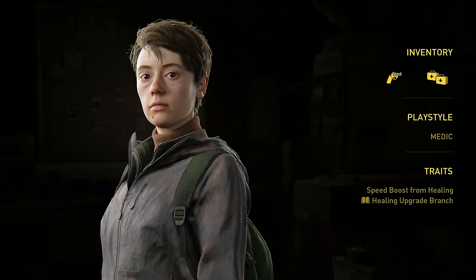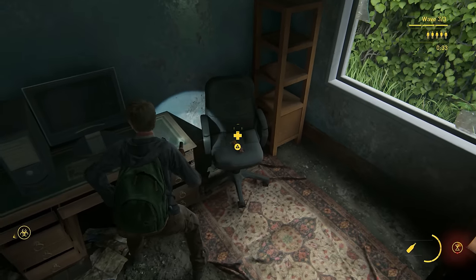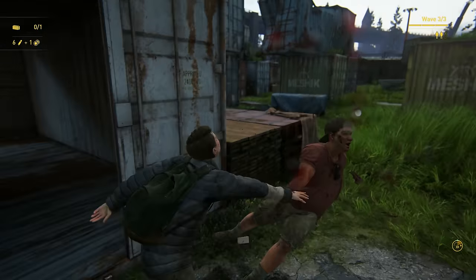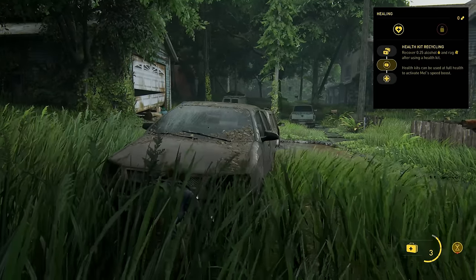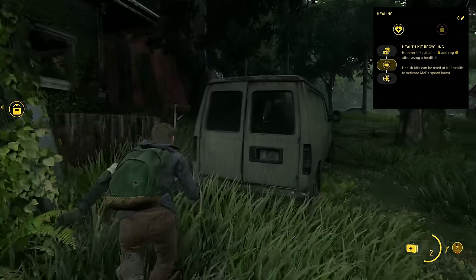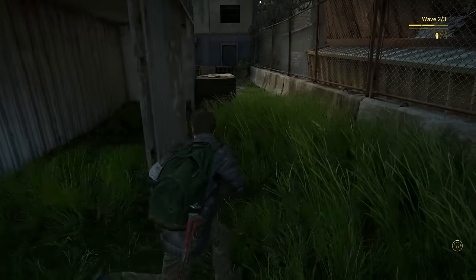Mel is a speedy healer character that loves to not be at full HP. After using a health kit, Mel gets a roughly 8-second speed boost which can be used to flee to safety or used more offensively. This also applies to the apocalypse snacks scattered around the map. Mel starts a run with three bullets in the revolver and two health kits. She gets the Healing upgrade branch, with the first skill letting you craft two health kits at once and hold a total of four. The next skill recovers some alcohol and rag resource after using a health kit, which can then be put back into crafting more kits. The last skill raises your total max health by 25%. Overall, I would put Mel in the B tier — having lots of health kits is useful, but the movement speed boost from healing didn't really provide much of an advantage.